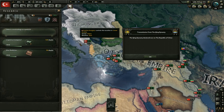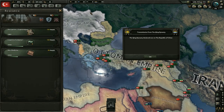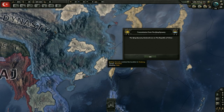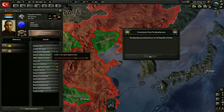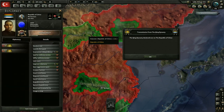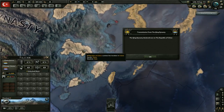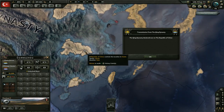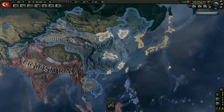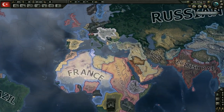We got encryption - let's go ahead and deal with that first. I'm going to get decryption next. It looks like the Qing Dynasty has declared war on the Republic of China - must have been some kind of event. The emperor is now at war with this republic. They have quite a few territories here, broken up in several different areas with their capital over here in Wuhan. Still no world tension on the meter yet.